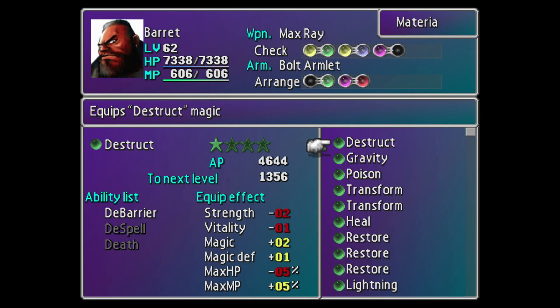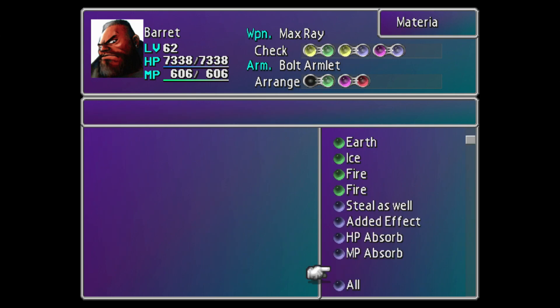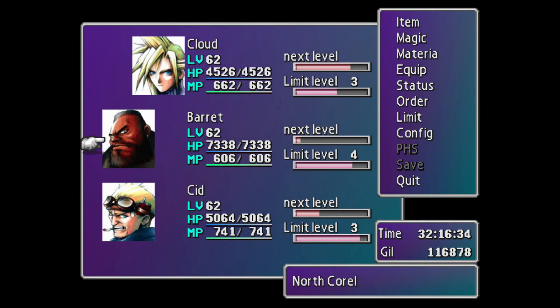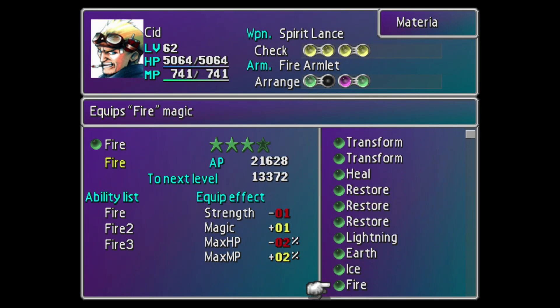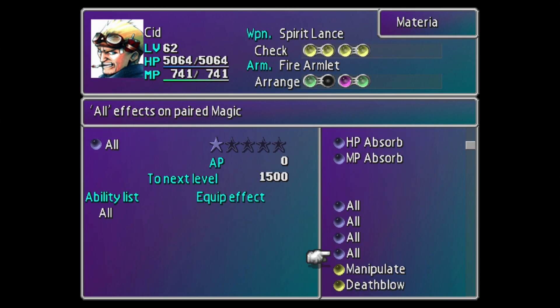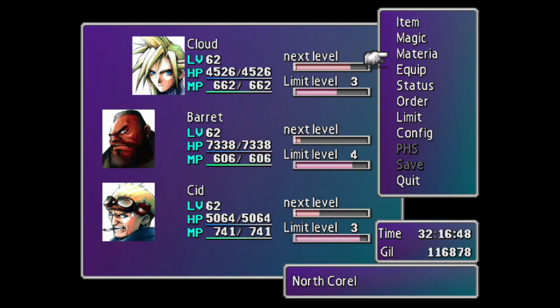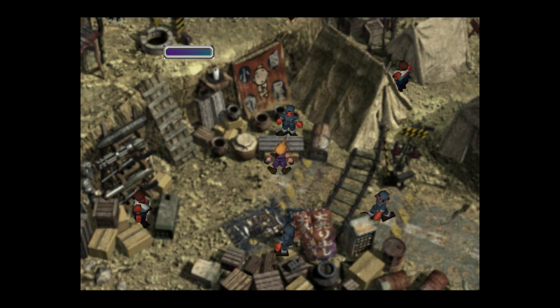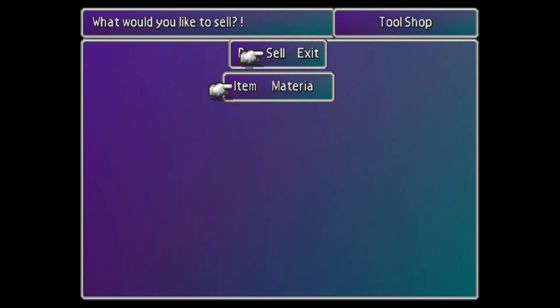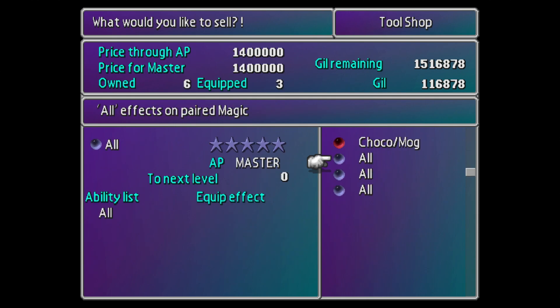Let me put the other ones on the characters, and then we'll sell those ones. They're all one star, or level one, whatever you want to call it. Now we can sell those three. I think it just organizes it for us anyway — let me see. No, it doesn't.